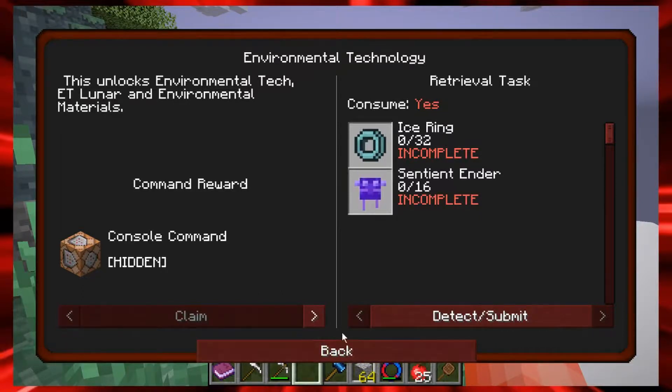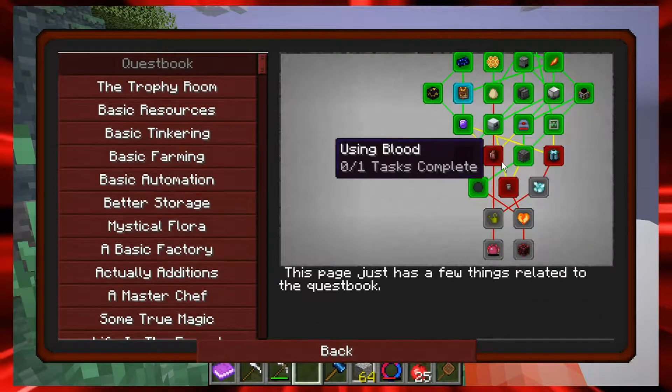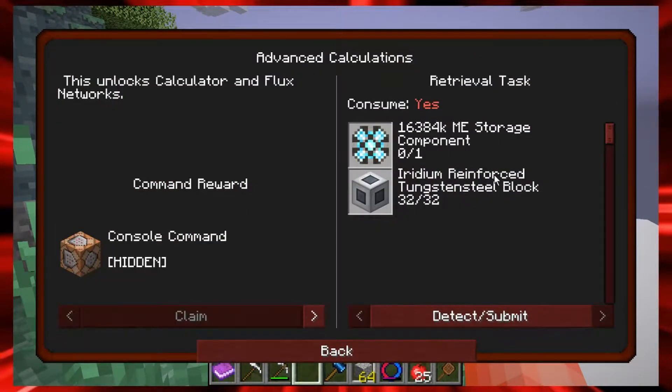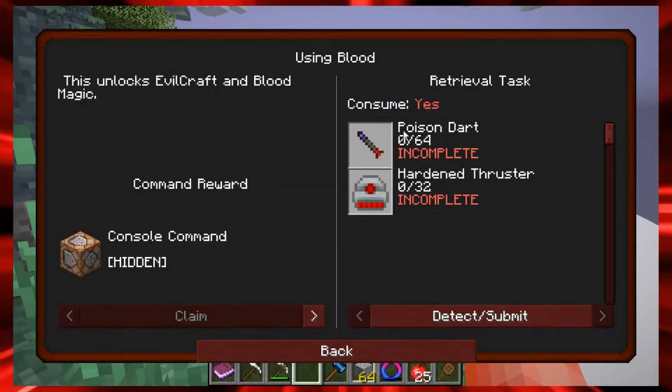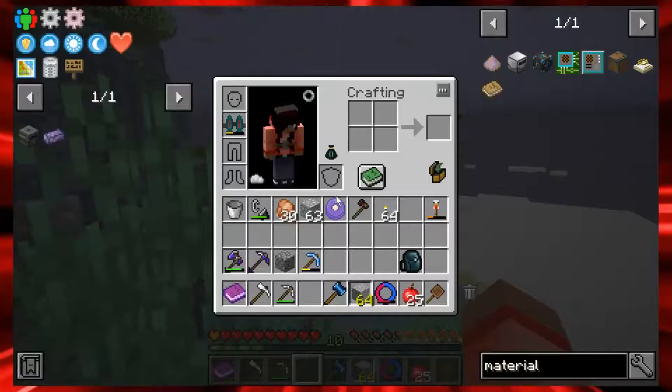The Sentient Ender we haven't even started yet — we may look at that this episode. We needed to get the rest of the ME storage, and we'll talk about the auto-crafting I did miss on that. I should have close to all of the surge quartz I need to get that done. We're also working on the poison dart and the heart thruster, so when we get back to the overworld I'll show you what I set up.